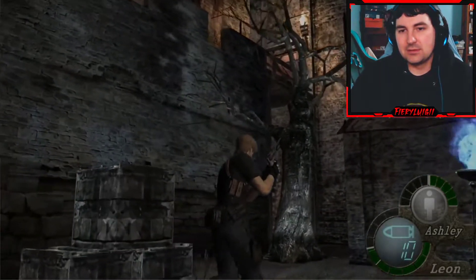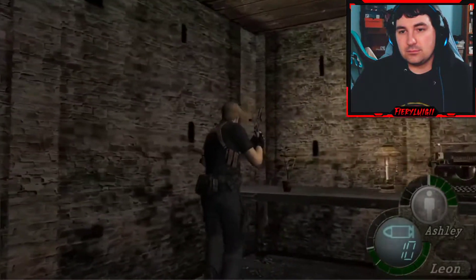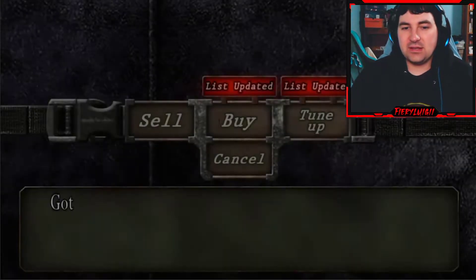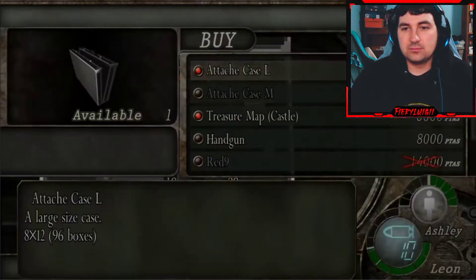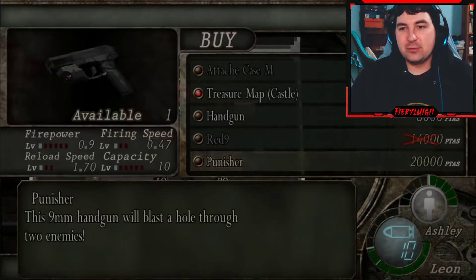Merchant time! Green herb, green herb. Welcome — got a selection of good things. Stranger, what are you buying? Larger case — thank you so much.